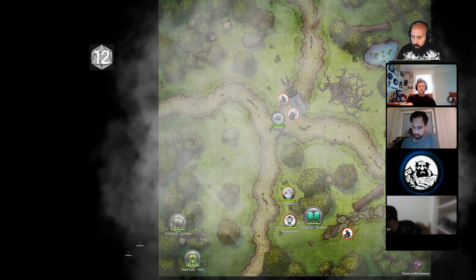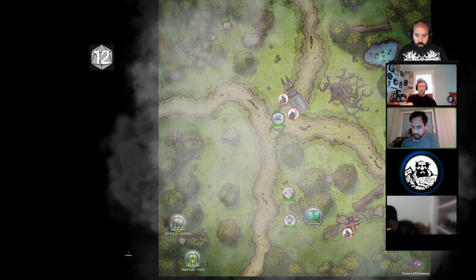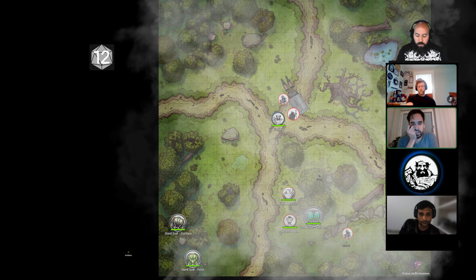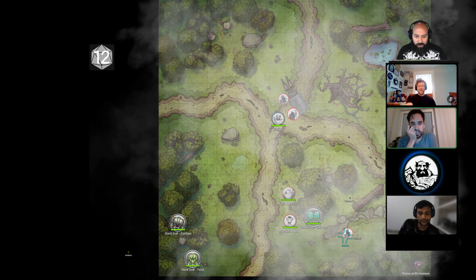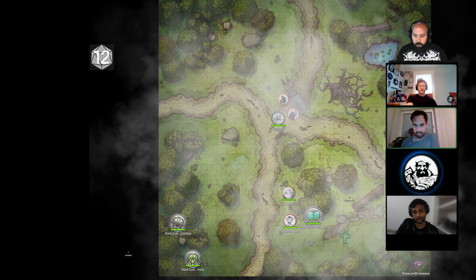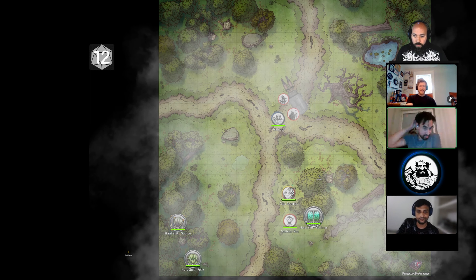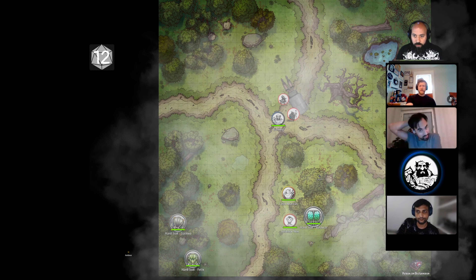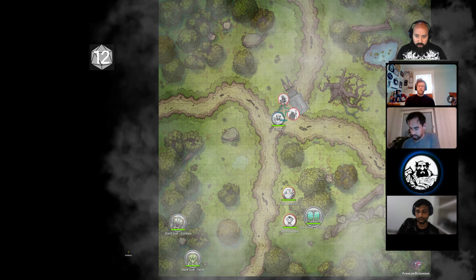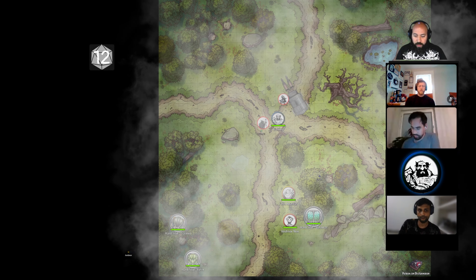I shout toward the figure: hi, I can see you. As soon as you say that, the figure makes a dash for it and is concealed once again. I say: guys, I think there's someone over here. As you say that, the characters at the wagon start to fidget a bit at the idea that you'd seen something.